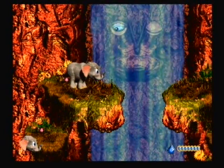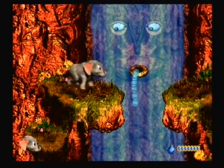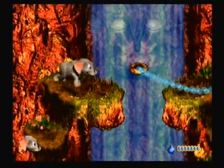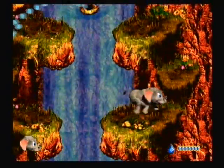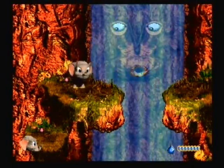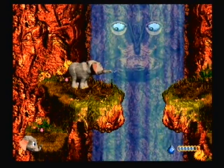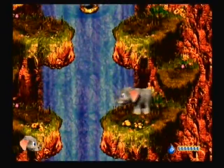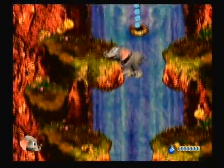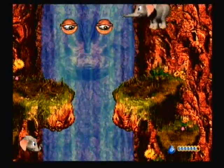This is the second time that you face the boss as an animal buddy, the first being as Squawks in the King Zing battle in DKC2. And in this game there are two animal buddy battles, the first being Ellie. This battle isn't that bad. In the Game Boy Advance remake it's a lot worse, because at one point Squirt will have two streams of water going in opposite directions. Basically just hit each of his eyes twice and that's it.